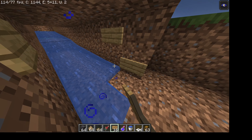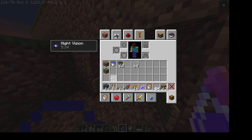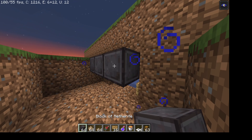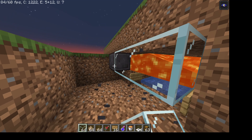You're going to want to place signs here, here, here, and here. And then you're going to put your lava here and take your glass and put it there.